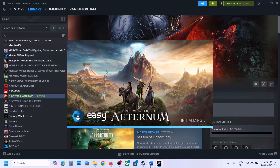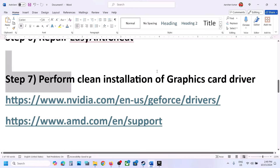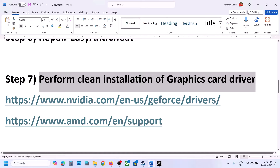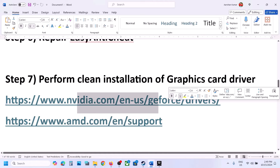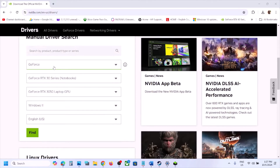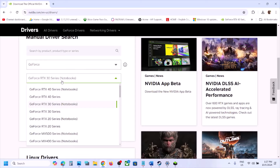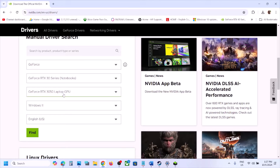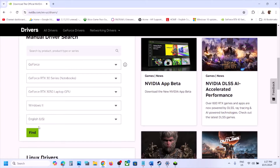The next step is to perform a clean installation of your graphics driver. If you have an NVIDIA card, go to the NVIDIA website; if you have an AMD card, go to the AMD website. On the NVIDIA website, select your graphics card and your operating system — Windows 11 or Windows 10 — then click Find.